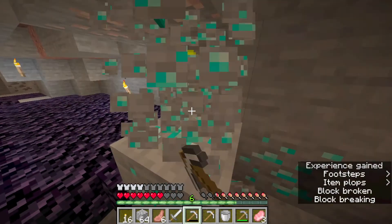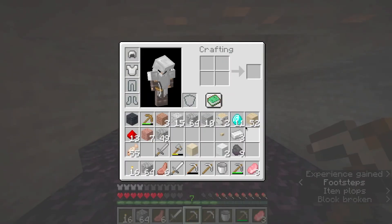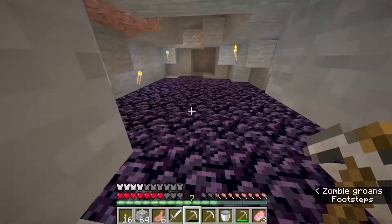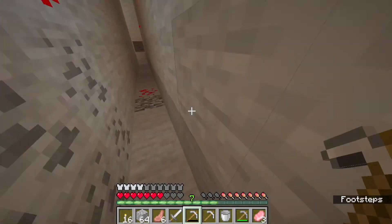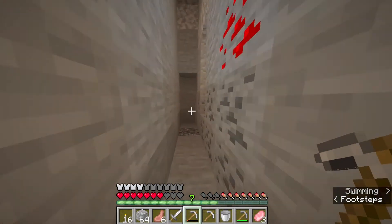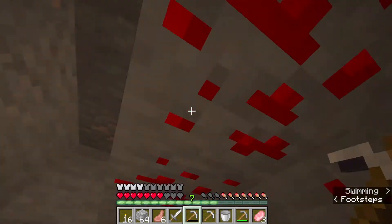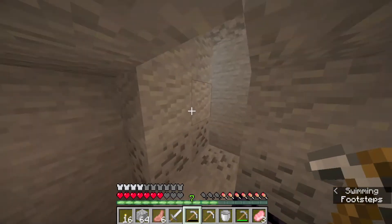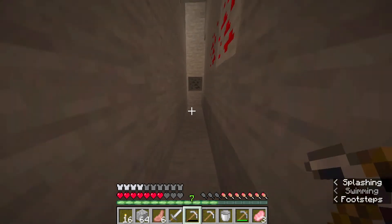That's the third method guys. So to recap: the first method is to always mine around redstone. The second method is to always mine around blue lapis. The third method is to always look around lava. If you see lava, just look around it — and carry a water bucket with you for safety precautions.